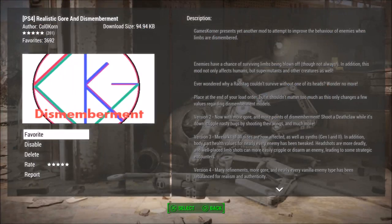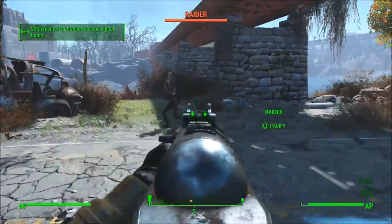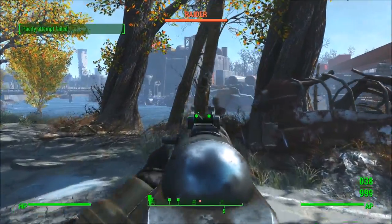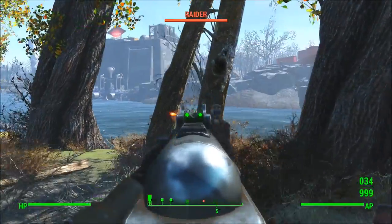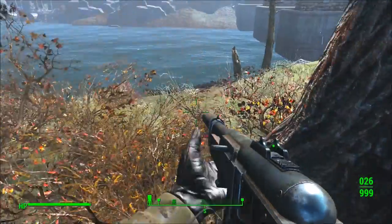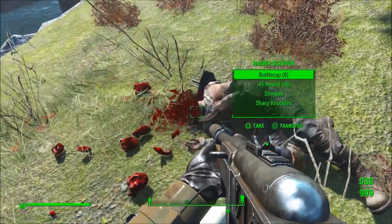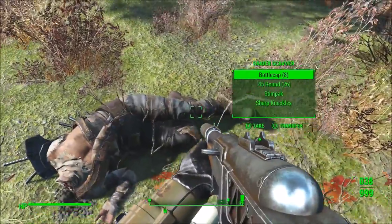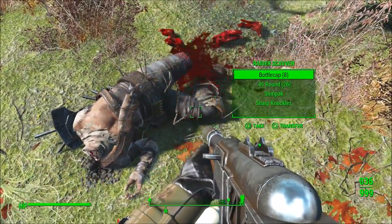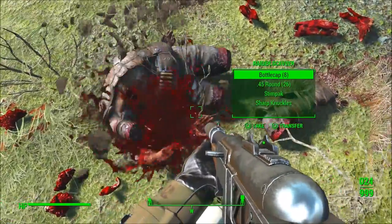The next mod is the Realistic Gore and Dismemberment mod for PS4 by Cole O'Korn. The description says enemies have a chance of surviving limbs being blown off — though not always. This mod affects not just humans but super mutants and other creatures as well. Ever wondered why a Radscorpion couldn't survive without its one head? Now you can wonder no more — sometimes Radscorpions can actually survive when you blow off one of their heads. He recommends placing it at the end of your load order, but it shouldn't matter much since it only affects dismemberment models.